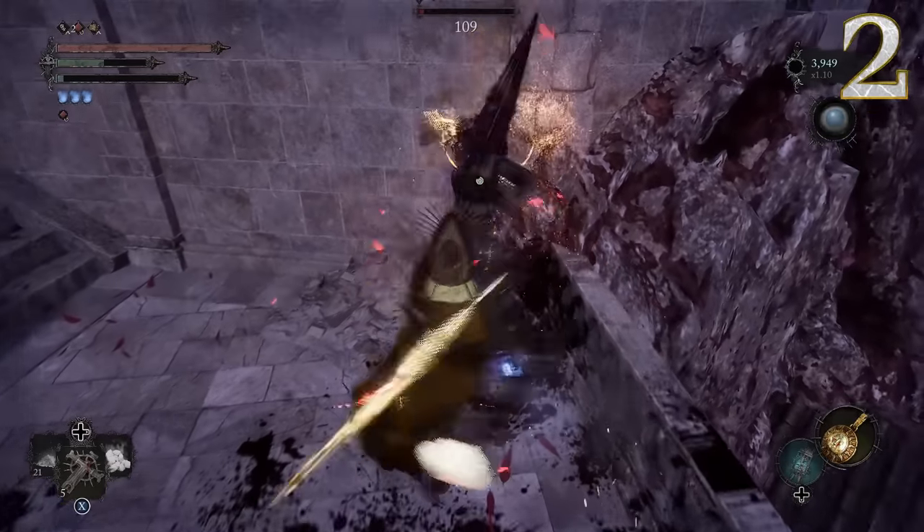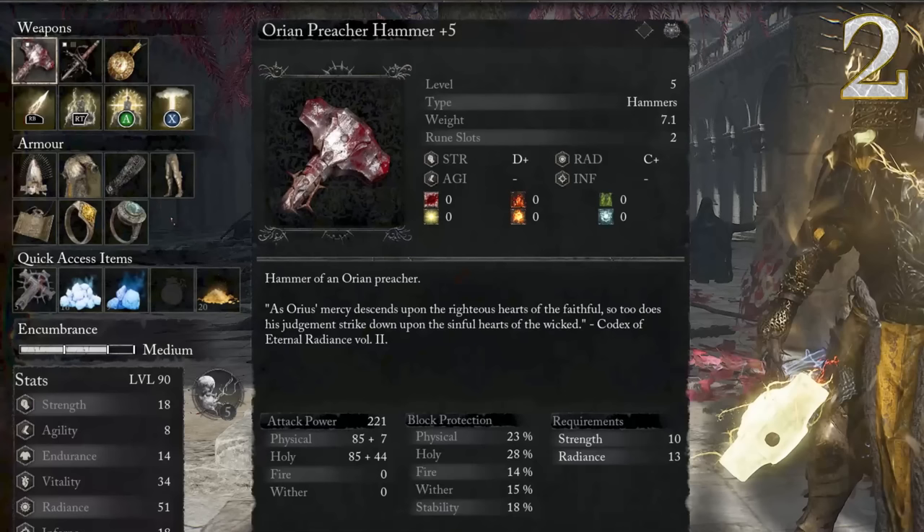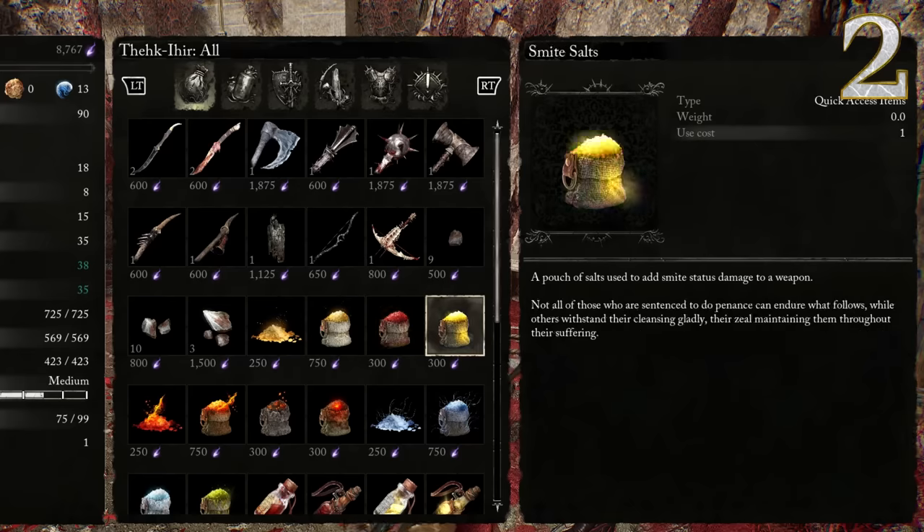A good weapon to use in our Power Stance is the Orion Creature Hammer, since you can obtain it pretty easily. The problem is it doesn't come with innate Smite, so we'll need to use Smite Salts fairly often. But come on, don't be a cheapskate — they're only 300 a pop and they last a while.